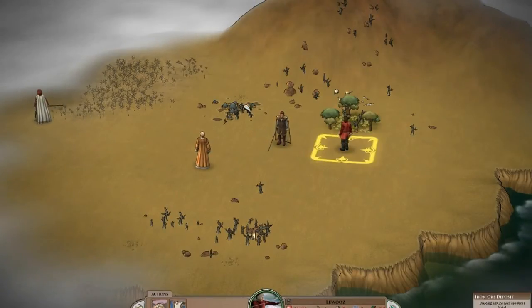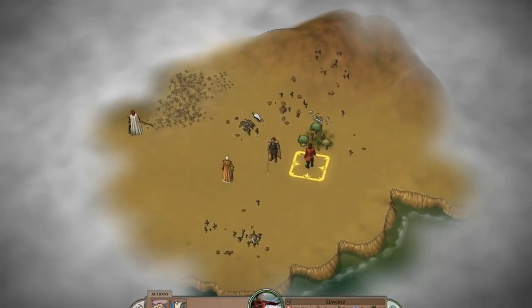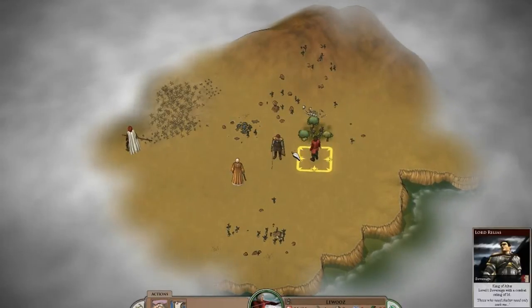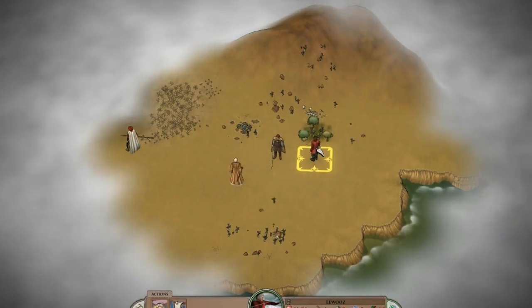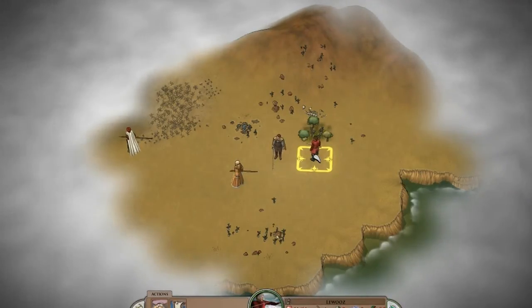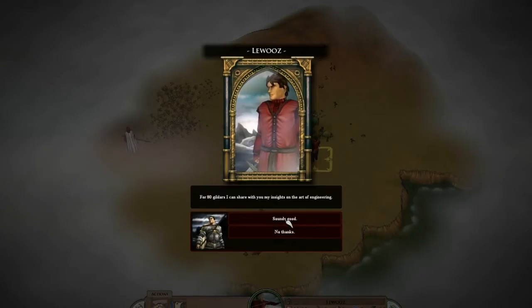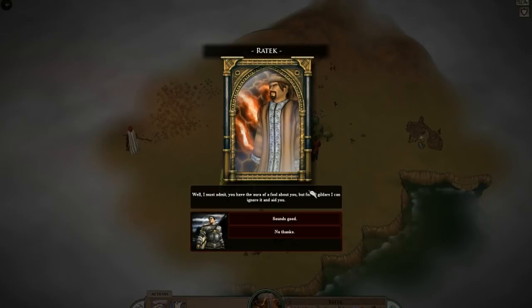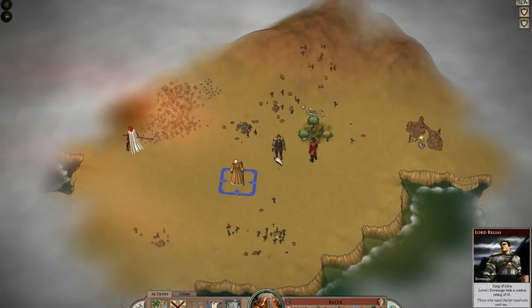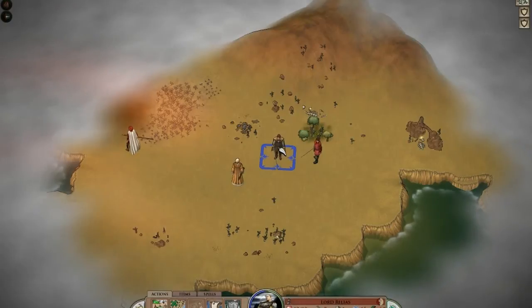One other thing is when you set up a city it's going to cost you a little bit of money to build things, so you've got to take that into account - you have a budget. I'm going to build a city and also acquire both of these people in a fell swoop. Click on him, recruit - 80 gold sounds fair. And this one is willing to join for 40 gold, so I'll take that.